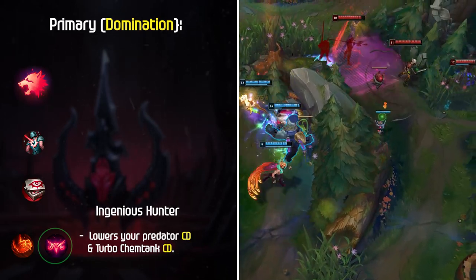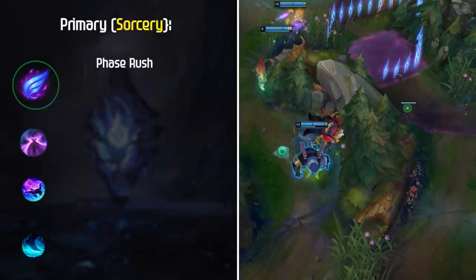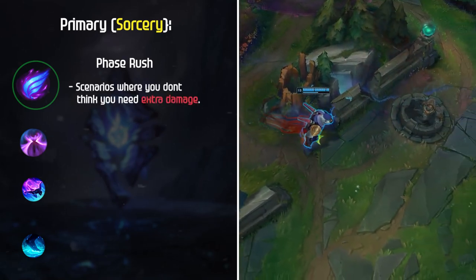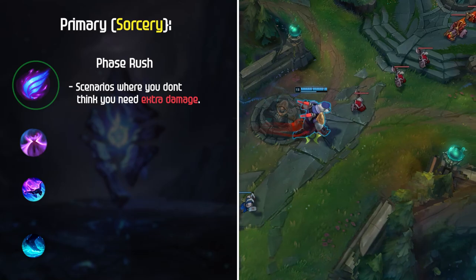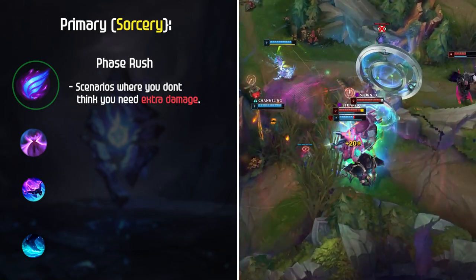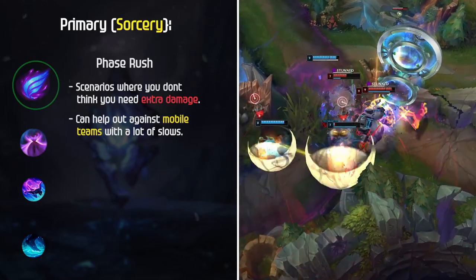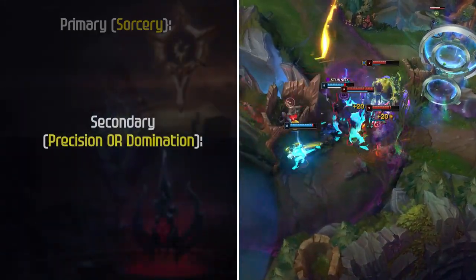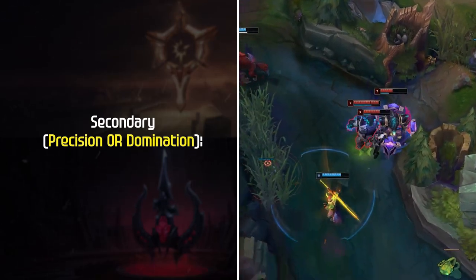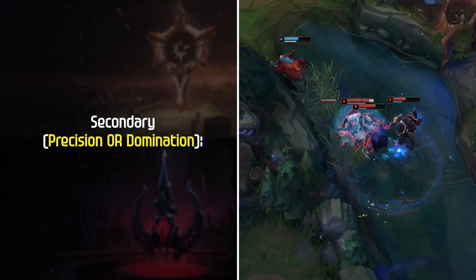The last rune setup, although less popular, is Phase Rush. This setup is useful in scenarios where you don't think you need the extra damage and you're looking to be more mobile within fights. The setup is more situational, but can help out against mobile teams with a lot of slows. For your secondary page, either Precision or Domination is the way to go — it's really up to your preference, so make sure to test out both options for yourself.